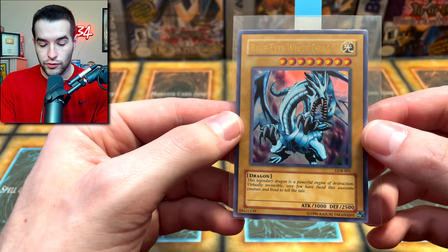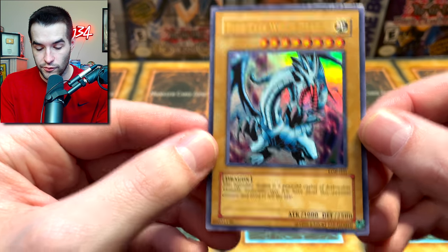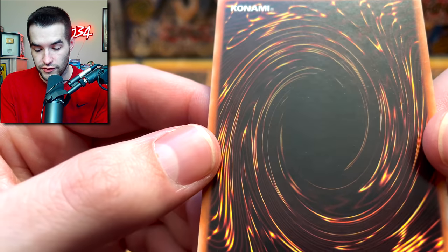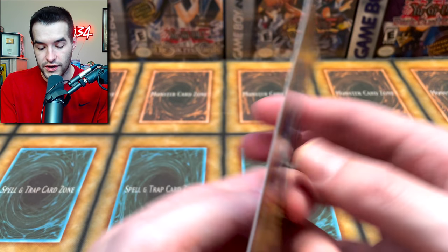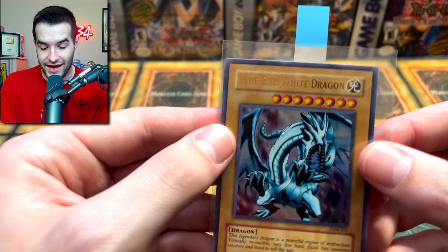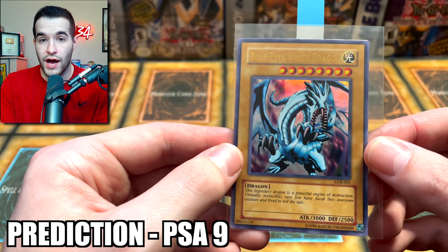And our final card, we have a Blue Eyes White Dragon — this is a LOB reprint. The top left and top right corners look good. Centering is a little bit off. The thing about these reprints is they're always very shiny on the edges, so any whitening really shows. The back surface is pretty good with some little speckles, but that seems to come often on these reprints. Back corners look good overall. I'm feeling pessimistic — I'm going with nine out of ten. Hopefully we don't go five for five on our predictions because we predicted four nines and one ten.